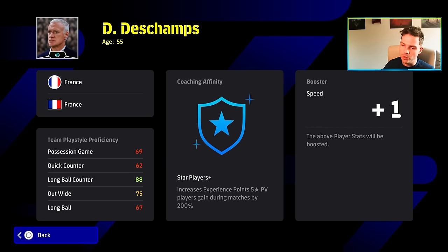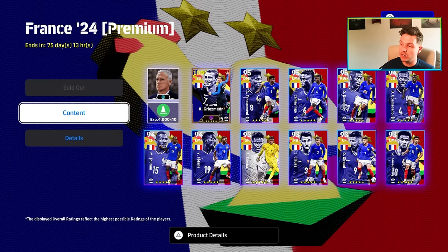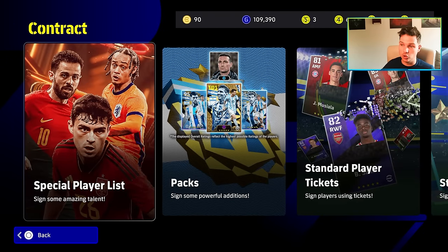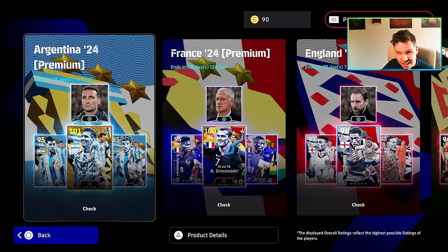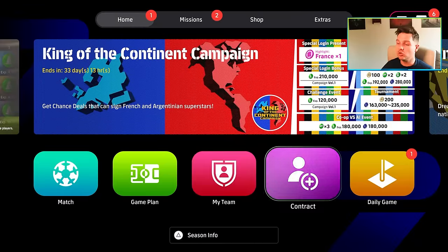If you missed the Argentina pack review, Scaloni has a double team play style proficiency - possession and quick counter. Deschamps only has 88 in long ball counter, so you can't really do sub tactic changes in play style. It's 1500 coins and you get a starting 11 - it's a very nice squad. If you're playing free to play you probably won't be able to grind that easily, but this is on for around 75 days. We'll have reviews on the other player packs as well, which are all 900 coins.